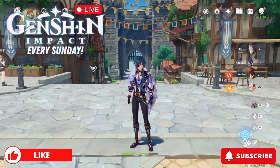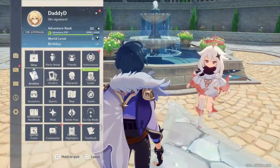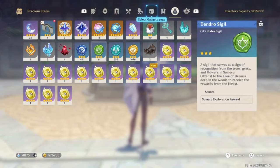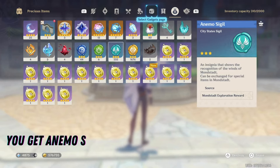Welcome back to Sweet Gaming, where today I'm showing you what Anemo Sigils are and how to use them. If you go into your inventory and head to precious items, it will list those sigils there — and as you can see, I have a lot of them.